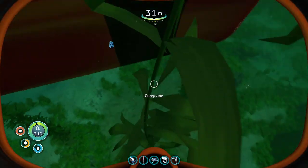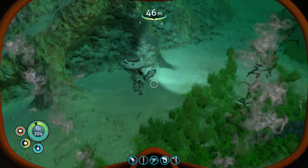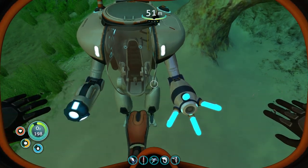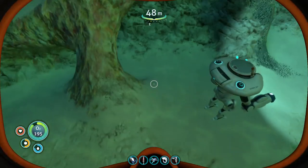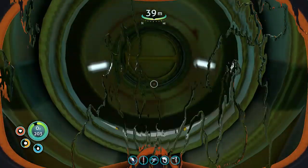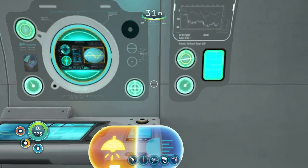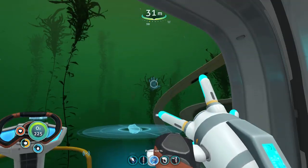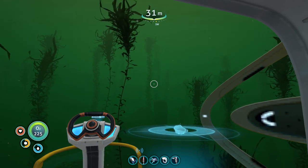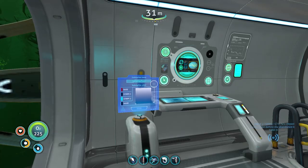A couple of things on our agenda today: one, we need a drill arm for the prawn suit, so we're going to have to explore some areas we haven't been to yet, which is a little bit terrifying. Until we get the drill arm, I've loaded up the seamoth - our Seaweed Toast - into the deck on the cyclops, so we have a little more mobility and we're a little bit faster. I do have a propulsion cannon if we need to pick up resources from a distance, and generally we're just going to try not to die.